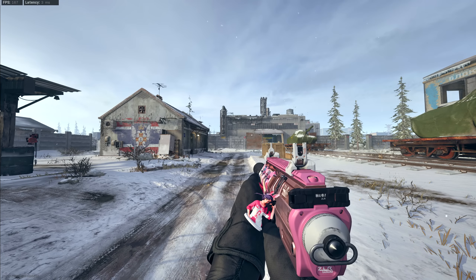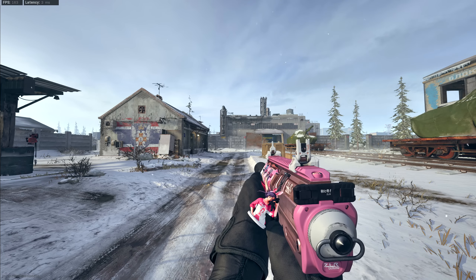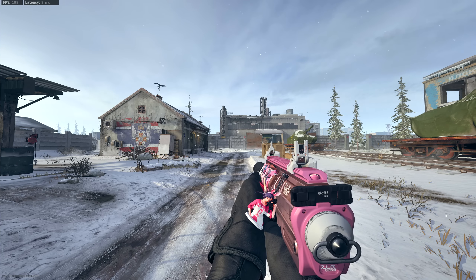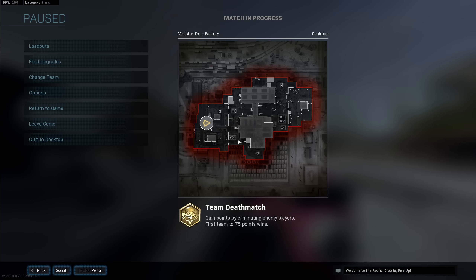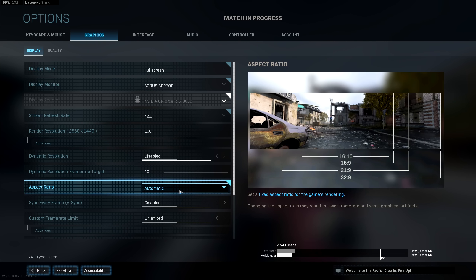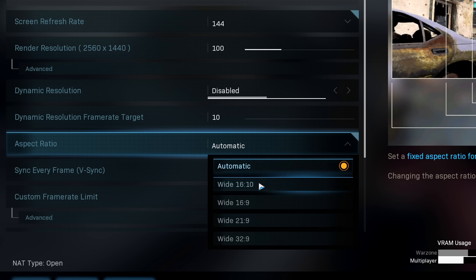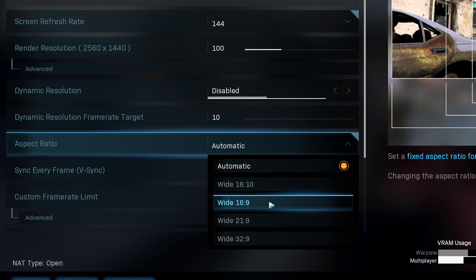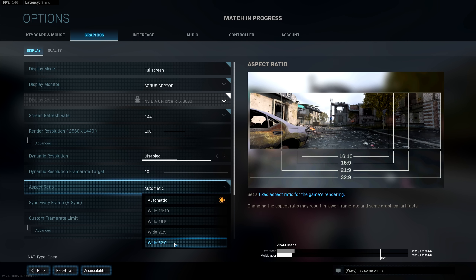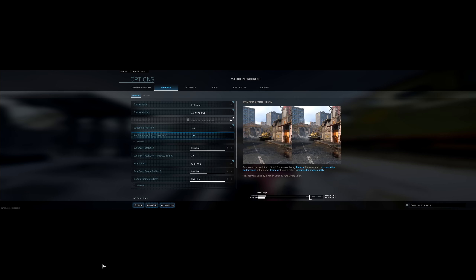Hey, what's up guys. As the video title states, I'm going to be using 200 FOV on Modern Warfare. The way I'm going to do this is by changing the setting in my graphic settings — it's very simple. You go into graphics display, then aspect ratio. Usually it's going to be at 16 by 9, and I'm going to use wide 32 by 9.